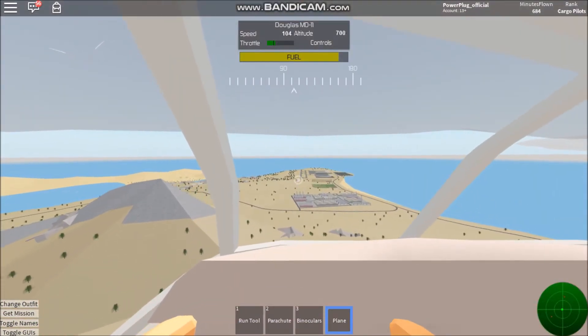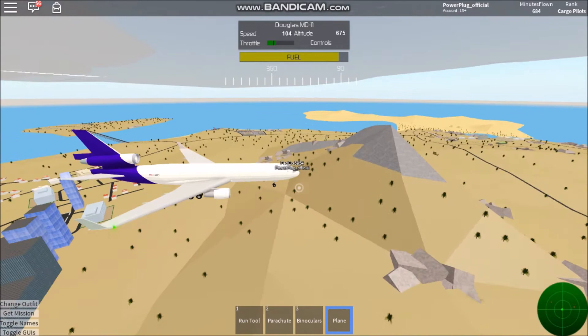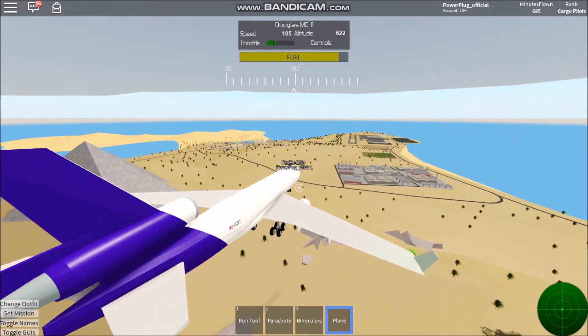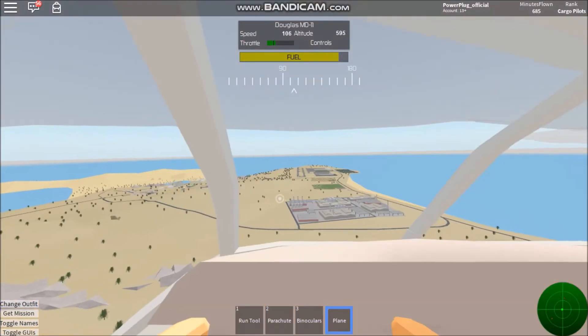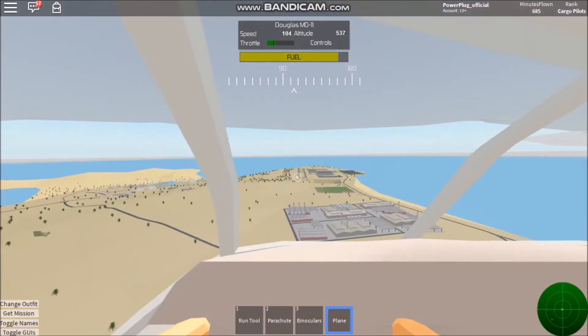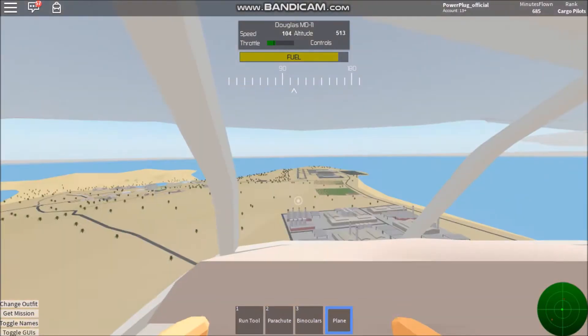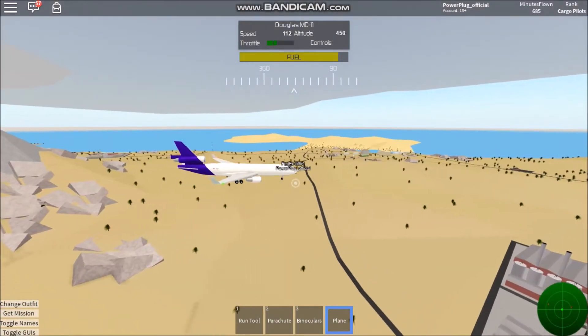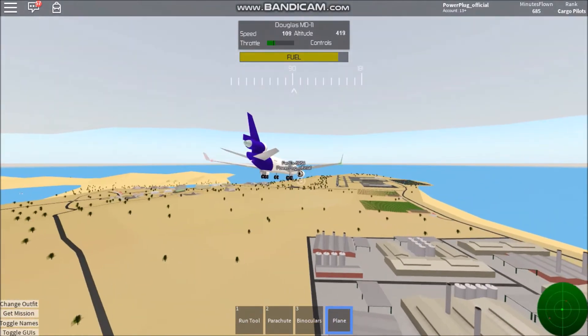FedEx 5954 is now on final. I think it's runway 7, maybe runway 70, or is it runway 09? I honestly can't remember which runway it is, but we're on final to it anyway. Approach speeds are looking good.